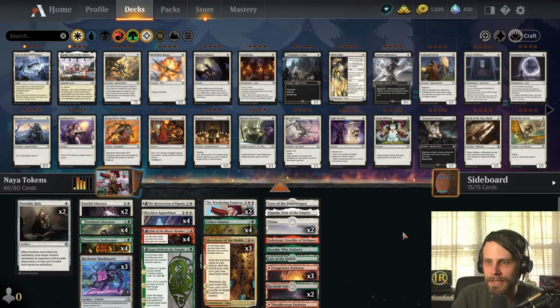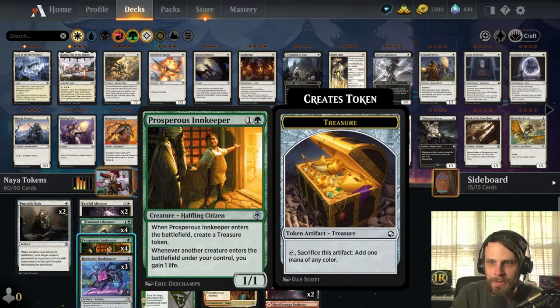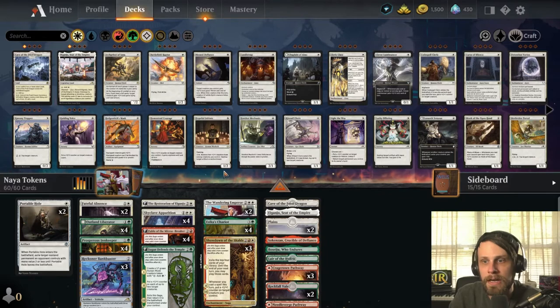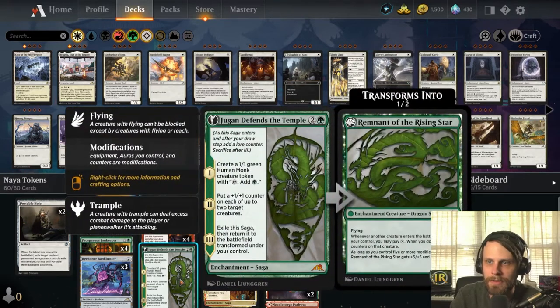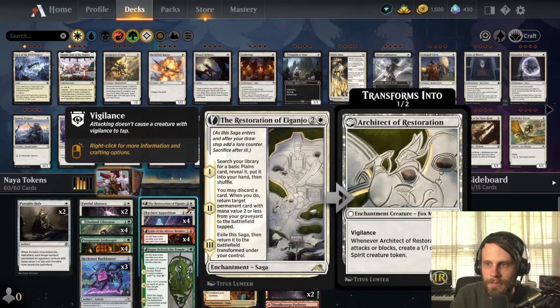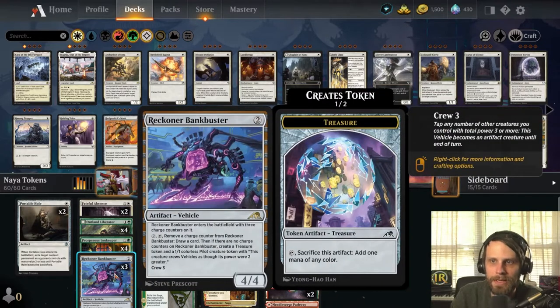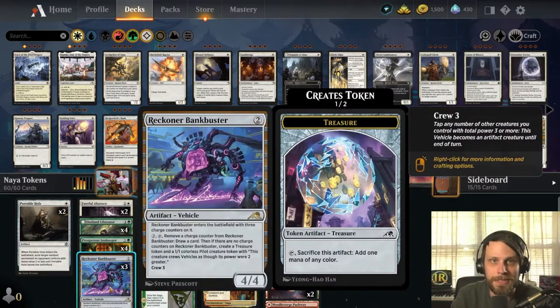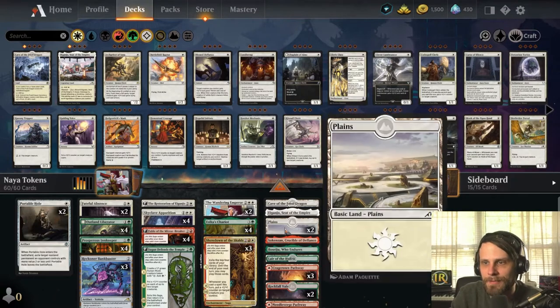It is Naya Tokens, so the idea is pretty straightforward. We're going to be spitting out some tokens — whether that be treasure tokens with things like Prosperous Innkeeper, the tutu that gets spit out of Fable of the Mirror Breaker, or creature tokens like the 1/1 that taps for green. Seka's Chariot spits out a couple 2/2s, Restoration spits out some 1/1s, and Reckoner Bankbuster spits out a 1/1 that can crew as though it had power three — super helpful because the Reckoner needs crew three. There's very much a vehicle sub-theme.